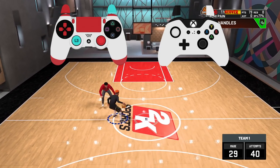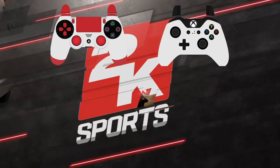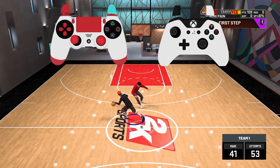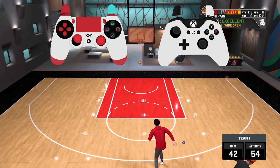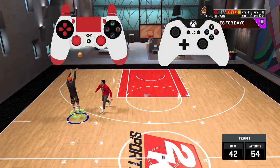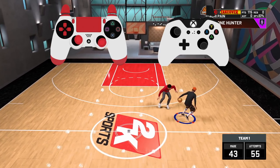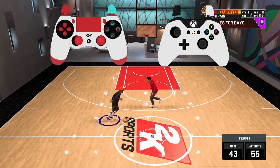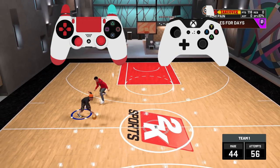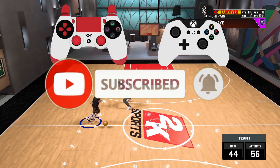If you're a meta dribbler you can mix this stuff in to make it super hard to guard. If y'all want a meta dribble tutorial, let me know — it's really just speed glitching into quick stops. It's definitely the quickest way around the court. But you don't want to box yourself into only knowing how to do that, because this stuff isn't going to be here next year. Be universal — have other things in your arsenal.